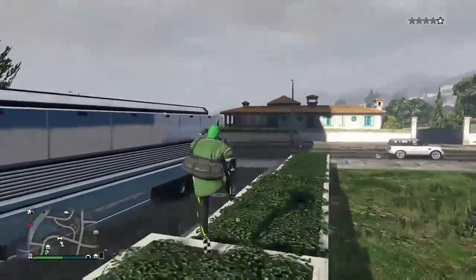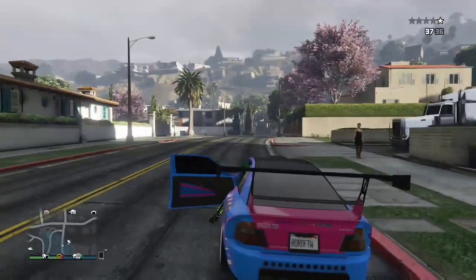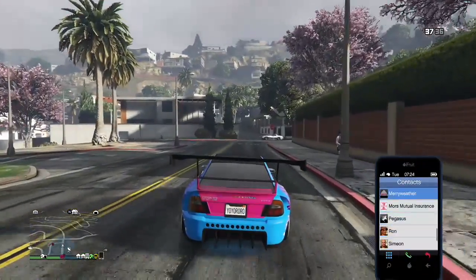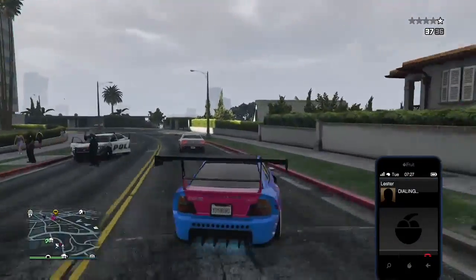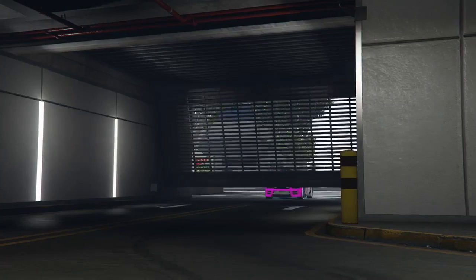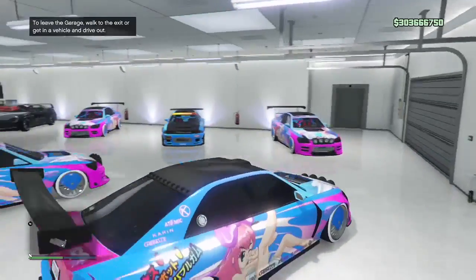I got cops on me — this is why I was saying you might want to turn on bribe authorities; it will definitely help. Slow down and watch this — you saw how the plate changed right there? It went from the Roro plate to the Yo-Yo, and with that color change it means this is a duplicate. I'm going to call Lester to get the cops off me since I won't be able to enter my garage with them on me. I removed my wanted level, drove back into my garage — there's a space in there now so it's not going to transfer anything. It goes into the empty slot where I pulled out that RH8.